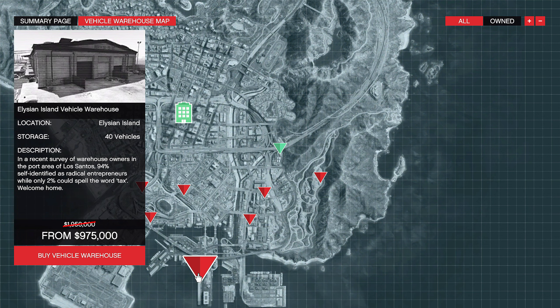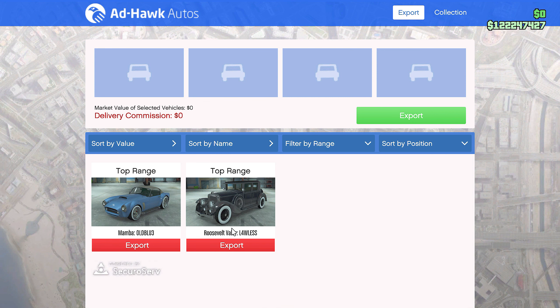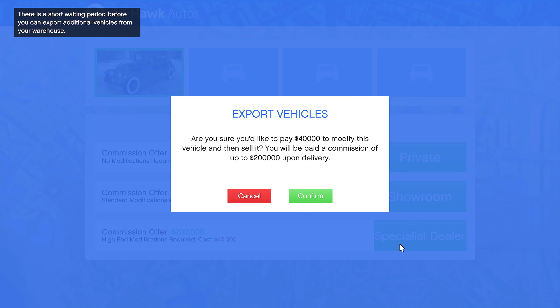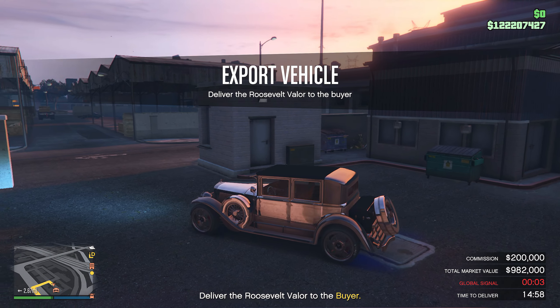To begin this video, we have the first money method, which will be the import-export sell missions. From the event week, the import-export sell missions will have a huge double money and RP. I don't think we have seen the import-export business get a bonus money for quite some time. Like many other businesses in GTA Online, the import-export business will require the office and it will also require you to buy a vehicle warehouse. Luckily, some of these things will have discounts already, so you will not have to spend too much money.